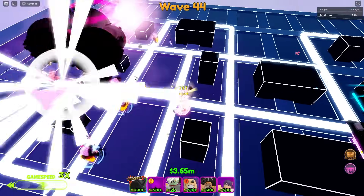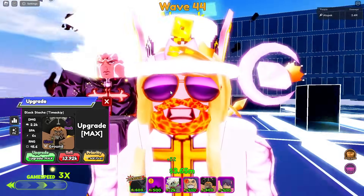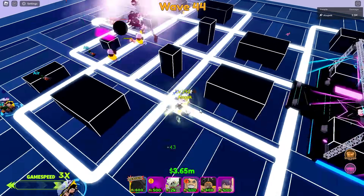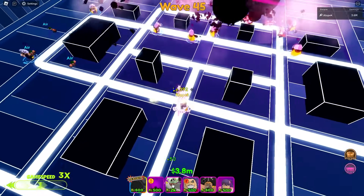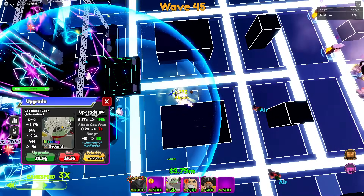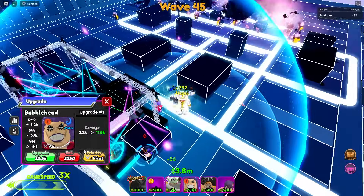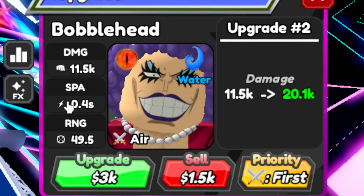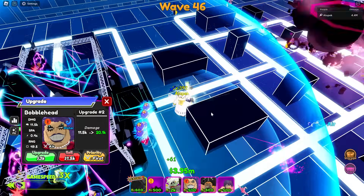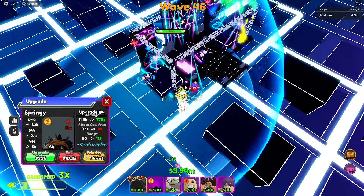I forgot we have air units — we probably should have brought Ichigo or something. We do have a lot of air units popping in. Speaking of air units, let's get Bobblehead up to speed. Bobblehead does have some good upgrades — the only problem is 0.4 SPA which is kind of mid, but with 10,000 DPS it's still pretty good.